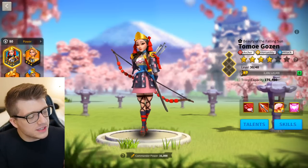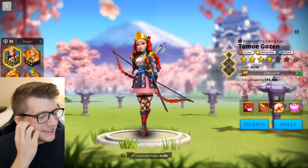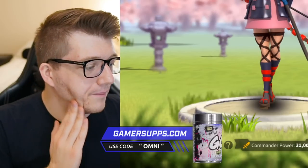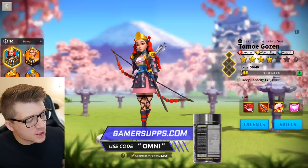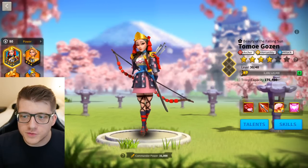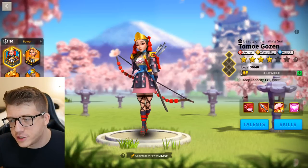It says Tomo Gozin is a powerful commander for leading infantry troops and Kusanoki is a powerful commander for leading cavalry — that's not true. It says this pair is perfect for leading large-scale attacks as Tomo can keep Kusanoki's troops alive while they take down enemy forces — that's the same sentence used for Charles Martel, and it works for Martel, but it does not work for Tomo. There's really nothing that Tomo can do to keep Kusanoki alive.